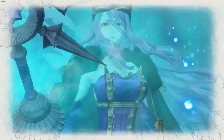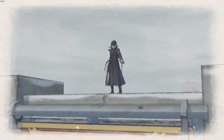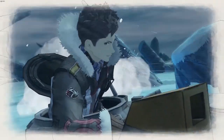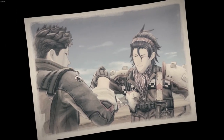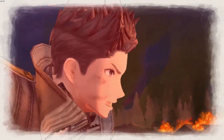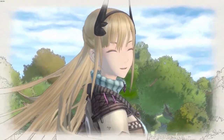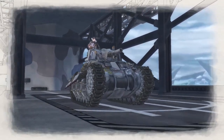Developed and published by Sega, Valkyria Chronicles 4 is a military-themed tactical role-playing game set in the year 1935 on the fictionalized continent of Europa. Two superpower countries fight for control of a precious mineral resource called Ragnite, whose uses range from powering military weapons such as tanks, to fuel and even medicine. When Ragnite starts to become scarce, the Empire launched an invasion on the Federation for control of the remaining resources, which the game refers to as the Second European War.